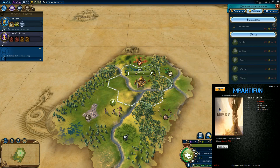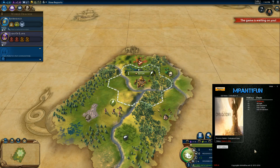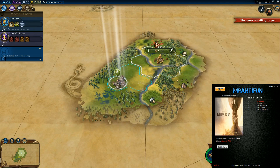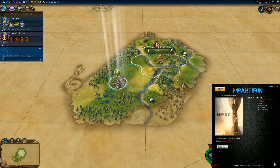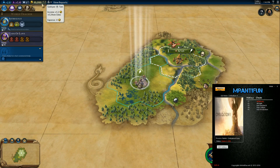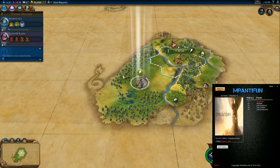Right now you see I have no gold. I'm going to go ahead and get my units in order real quick and go into my next turn. Now, if you notice at the top left, my gold has gone to 100,000. And that was just the infinite gold. Now let's play around a little bit more.